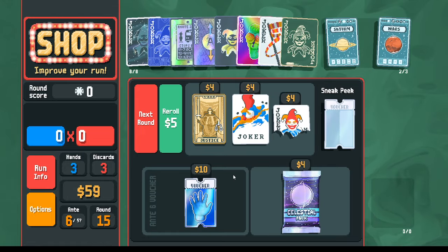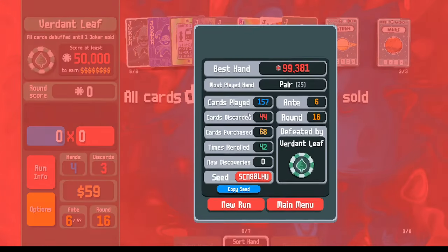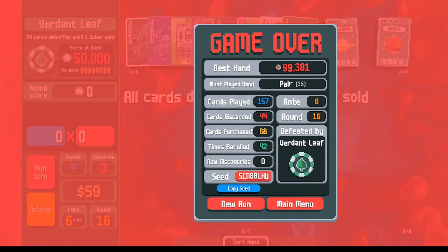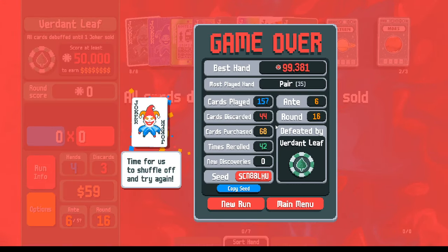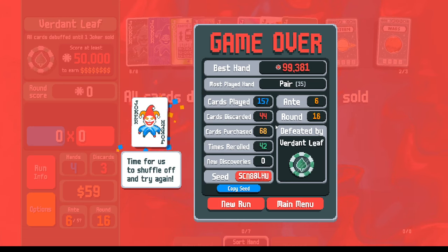What happens if we go further into the next round? We lose. If you play all of the cards in your deck - if you don't have any cards left - you lose on the spot. Since I don't have any cards, I can't play anymore, so I lose.